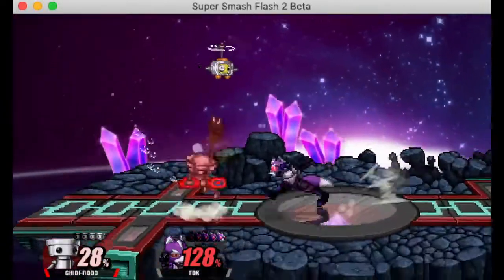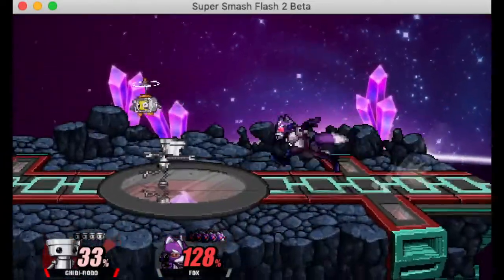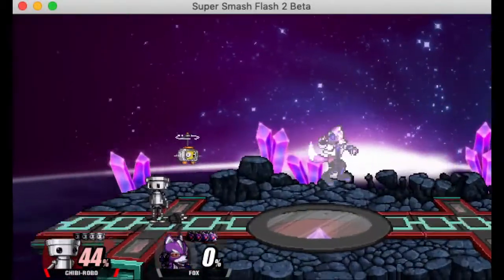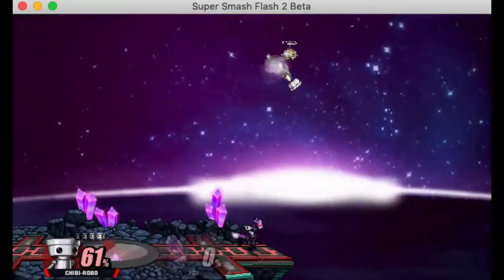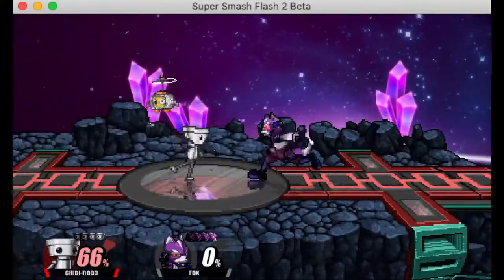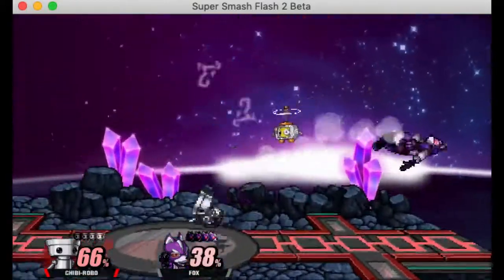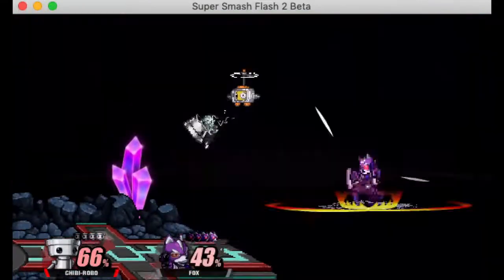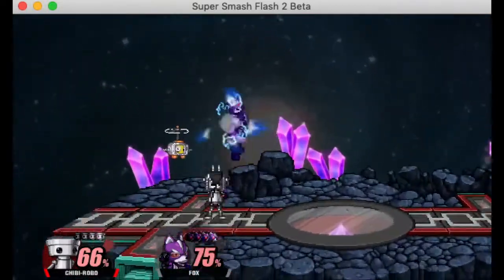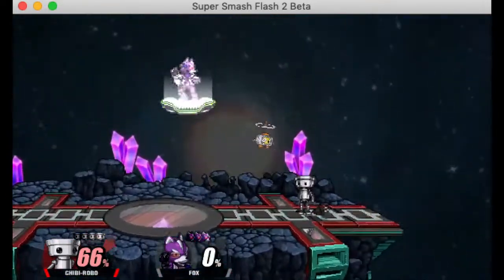Up air is a really fun move — super cool. It pushes them horizontally rather than upward, which is kind of counterintuitive since forward air pushes them up while up air pushes them sideways. If you face backwards and use it, it can push them back, which is a really fun edge-guarding trick that looks super stylish. It does pretty good knockback and has crazy range, though you need to hit the tipper for it to be most effective.